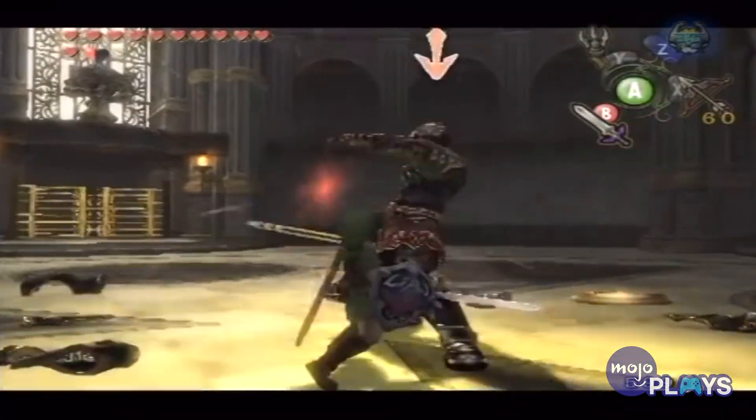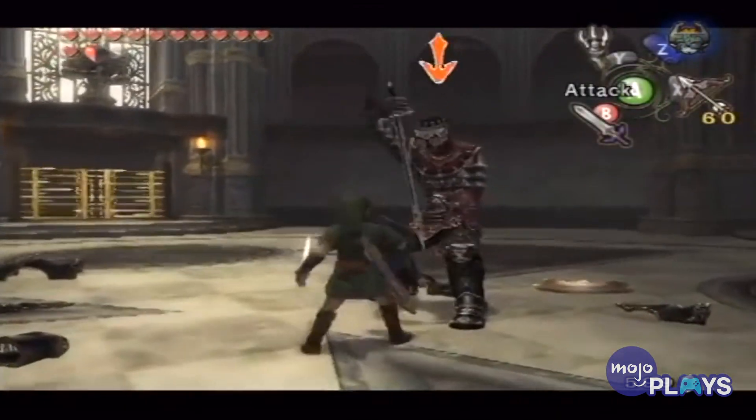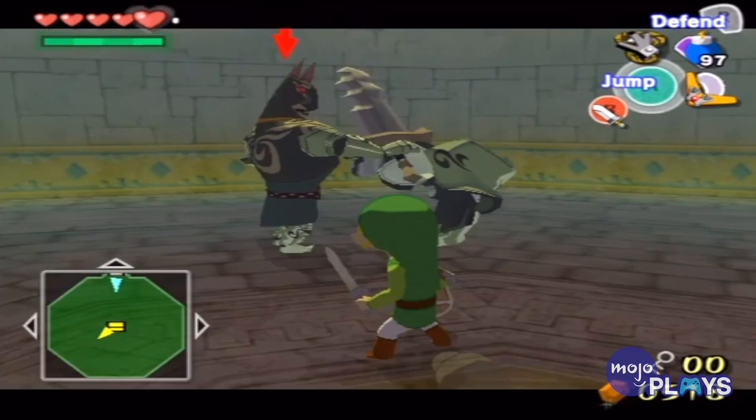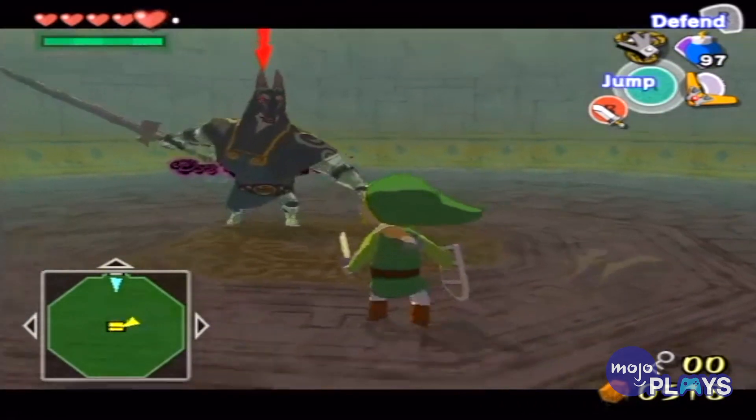Twilight Princess really shook things up, where removing their armor just made them quicker and more aggressive. This is another enemy that can come in variants, with some obviously offering a greater challenge than others.